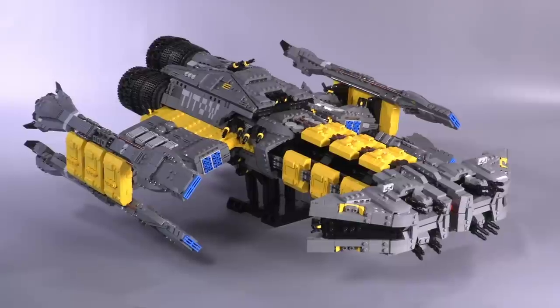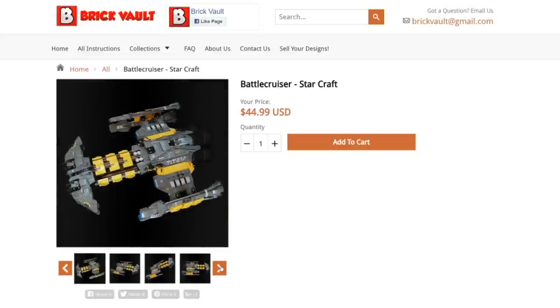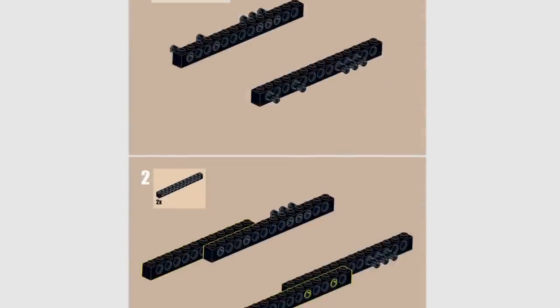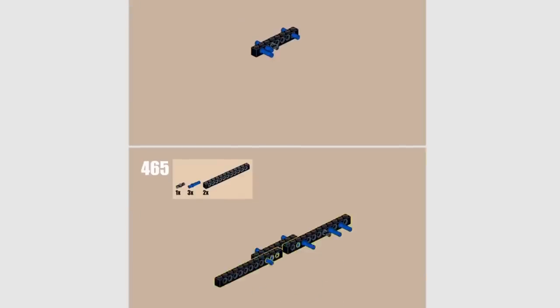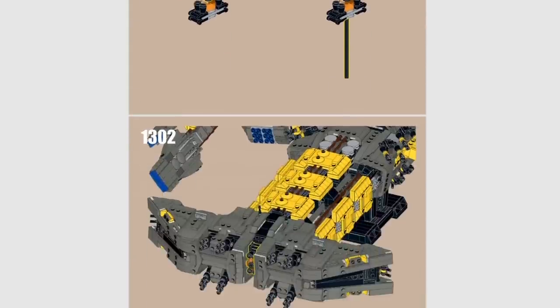Before all that, I want to say that if you would like to take a stab at building this massive creation for yourself, the building instructions can be found at our web store, www.brickvault.toys. With each purchase comes the PDF step-by-step building guide and a digital parts list for uploading and ordering all the pieces you'll need. Here at the studio, we are dedicated to building amazing LEGO creations and making it possible for you to build them too.